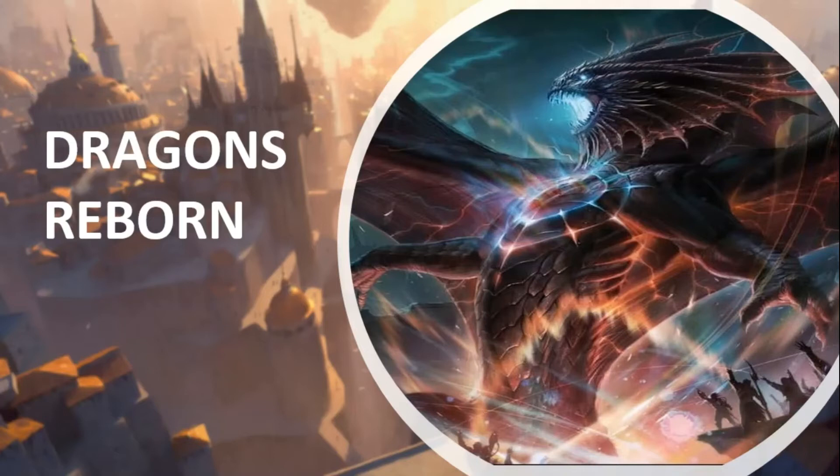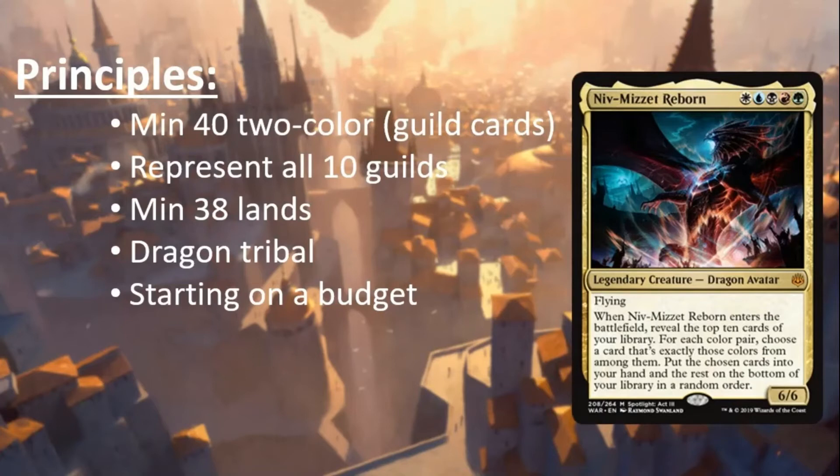Thanks Erika for showing me the deck. Without further ado, let's jump into the commander and how we want to build our deck. Let's start by reading Niv-Mizzet Reborn — it costs WUBRG, has an insane 10 out of 10 art, it's fairly colorful, has flying, and it's a 6/6 flying Dragon Avatar. The real juice is when Niv-Mizzet enters the battlefield: reveal the top 10 cards of your library, and for each color pair choose a card that is exactly those colors, put the chosen cards into your hand, and the rest go to the bottom.